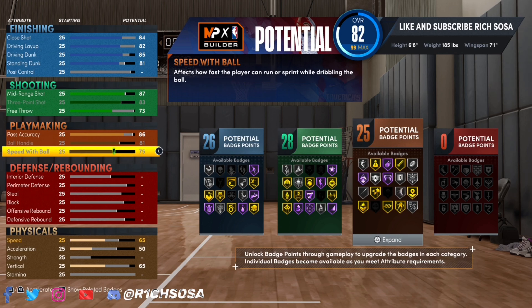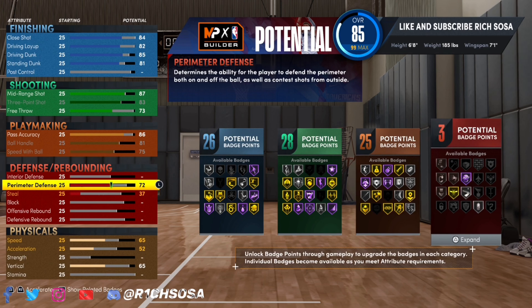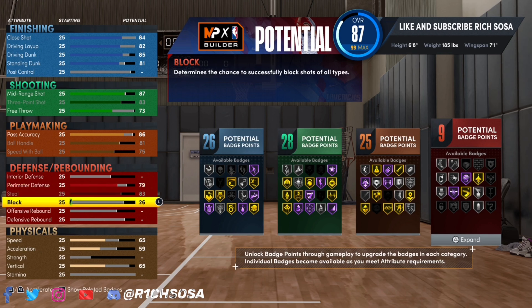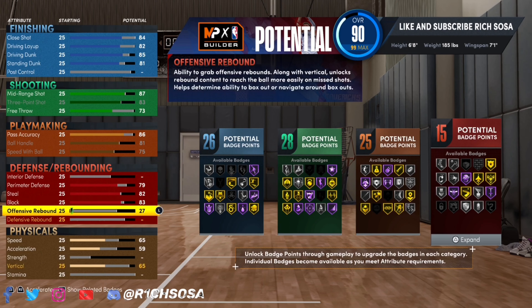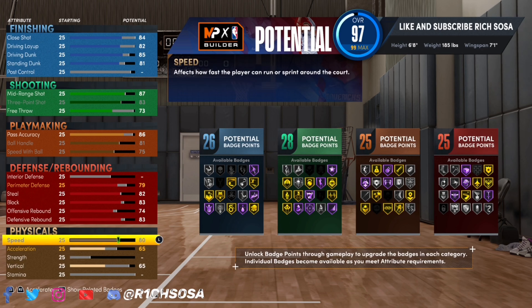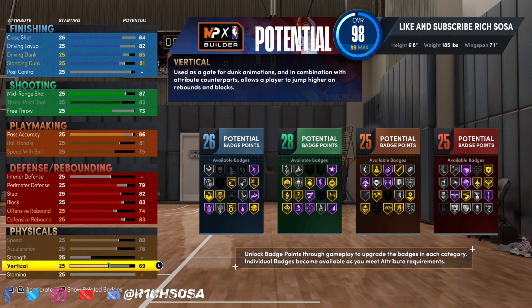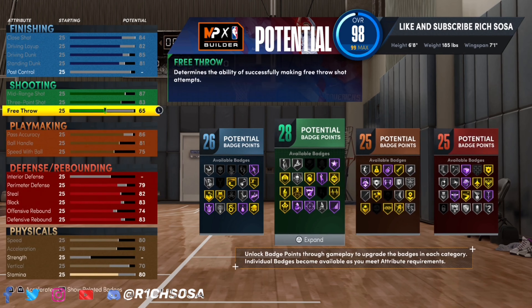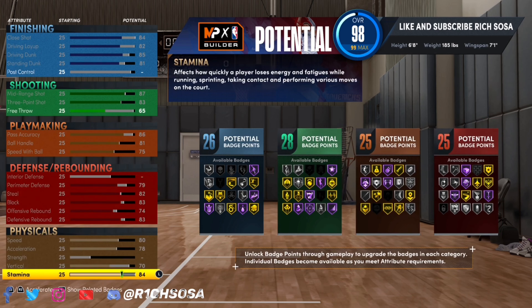With this build we get 26 total finishing badges. For the shooting — a very big part of this build — I'm going with an 87 mid-range. You can max it out but that changes the build name. Max out that three-pointer, and with the sharp shooting takeover activated we'll get 99 in all shooting areas except free throw. Total: 26 finishing, 28 shooting, 25 playmaking, and 25 defensive badges.